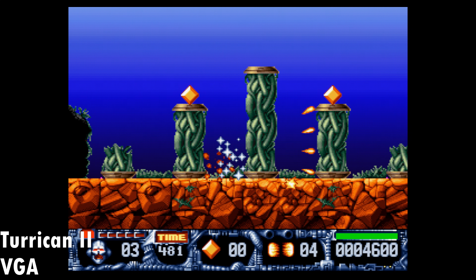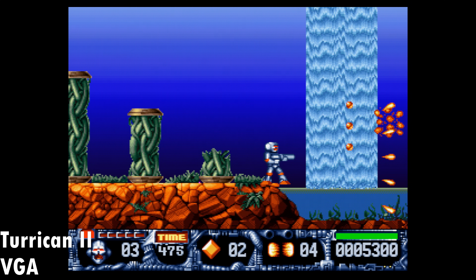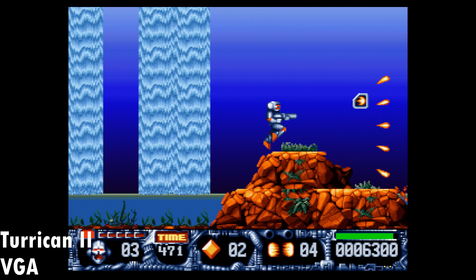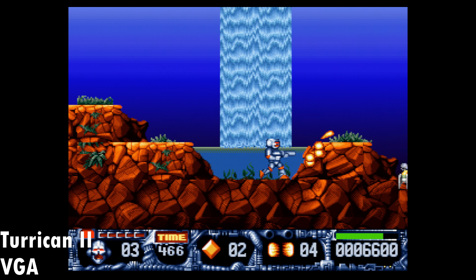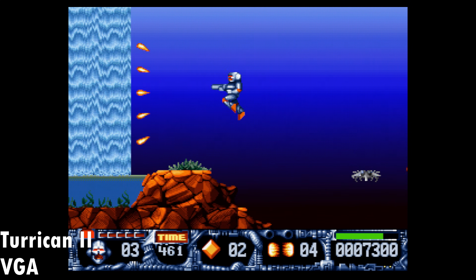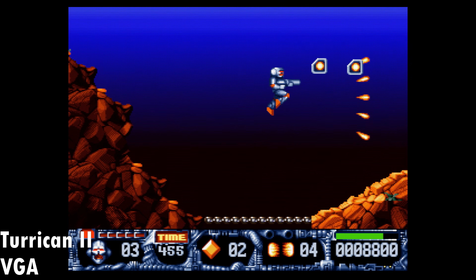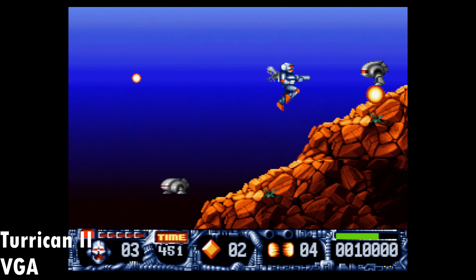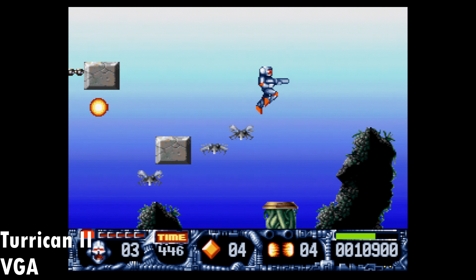Here we have a good example — this is the PC version of Turrican 2, which arguably is more superior to the Amiga version. Yes, I said it. We have more colors, different assets, no slowdowns, and also higher polyphony, meaning the Sound Blaster 16 can play more voices at the same time. But with the pixel look it looks a little bit too sharp, and here the CRT filter does a really good job at replicating this classic Amiga look.